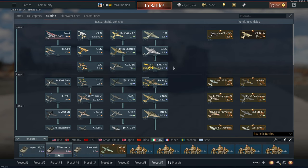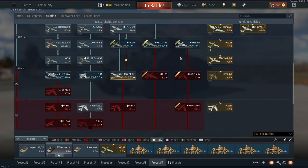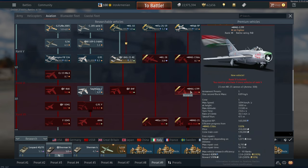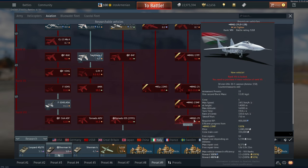News for Italy in aviation is that they just got a whole new tech tree added in, but it doesn't really excite me. It's the Hungarian air tree — Hungarian representation in War Thunder. But to me, it's just another copy-paste tree because all of these planes are already in the game.